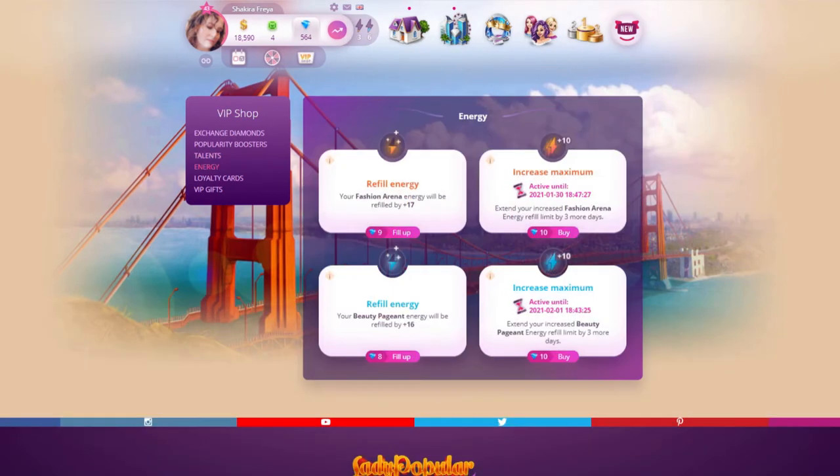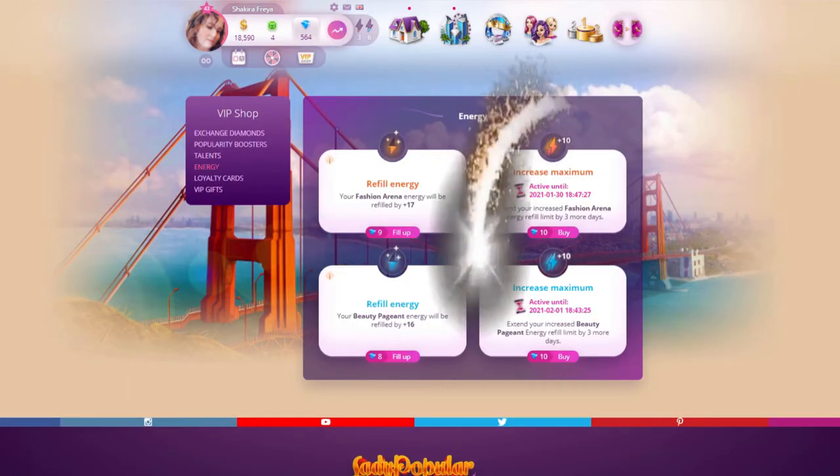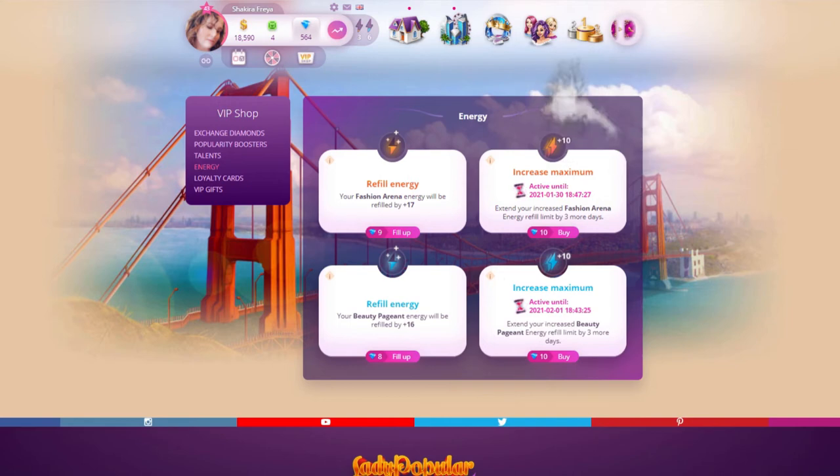The next category is energy. I never use the energy refills because I feel that they are a waste of diamonds, but I do always use the plus 10 increase maximum energy boosters. They cost 10 diamonds each and they will last three days. These help me gain dollars and emeralds greatly.